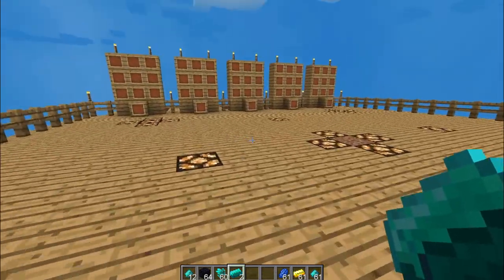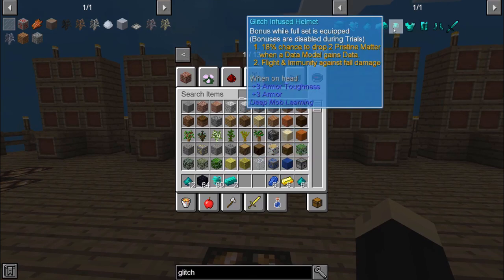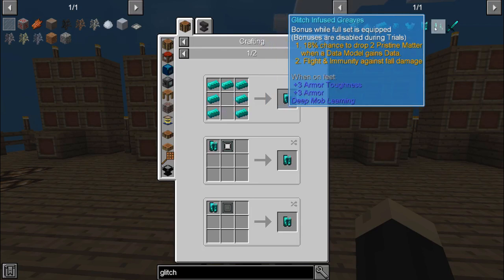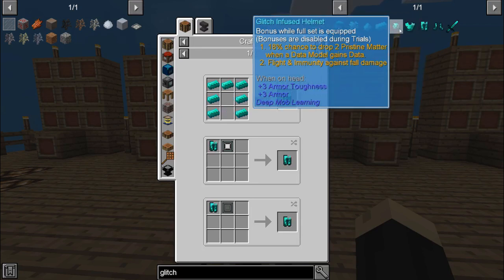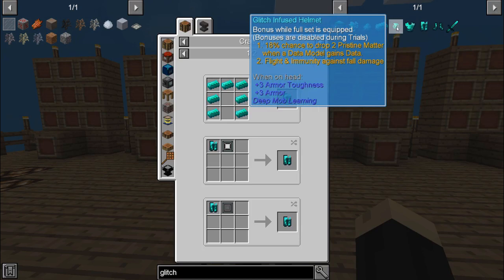Once you have a bunch of the glitch infused ingots, you can then go in and craft your different armor pieces — the helmet, chest plate, leggings, and greaves. As you can see by the description, there's an 18% chance to drop two pristine matter when a data model gains data. So if you're out there farming monsters to increase the level of your data model, that's a great bonus to have. It also gives you flight and immunity against fall damage, and it's a pretty tough set of armor. It can last you most of the way through the game.